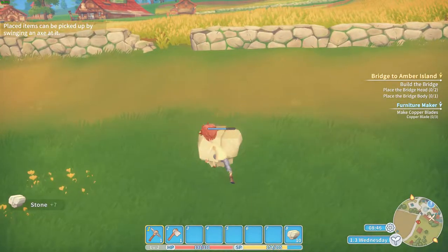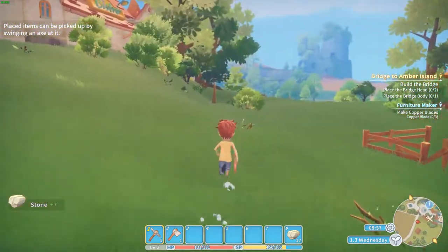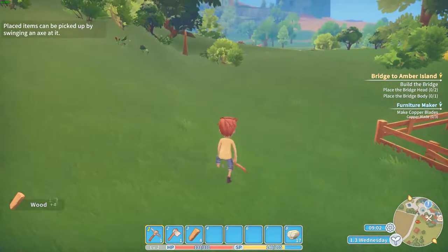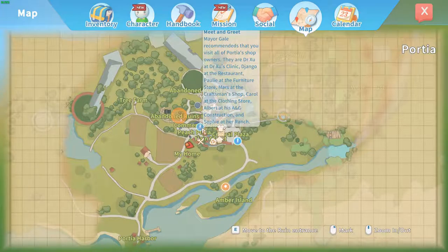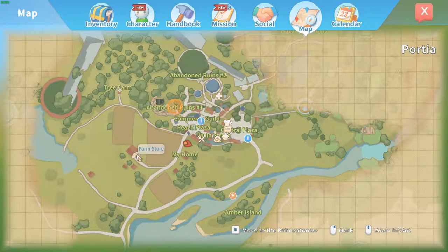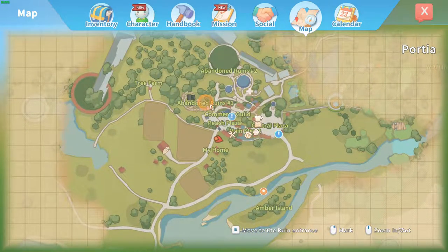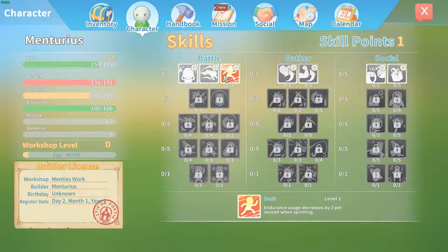That's the stone. I guess the first thing is getting a way to get more energy — I need more wood. Is there a way to map? Yes, there is a map. So meet and greet — Mary Gale, fishing rod, need to build a bridge there. This is ruin number one, the other one was east. Got some skills I guess. I still have no idea what these skills will do to me.